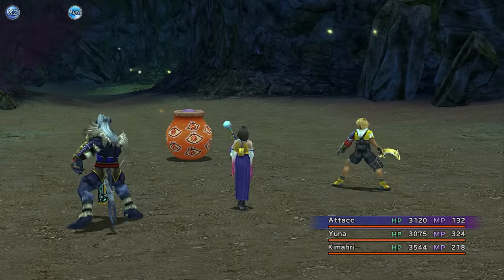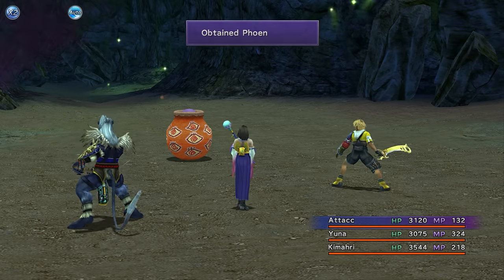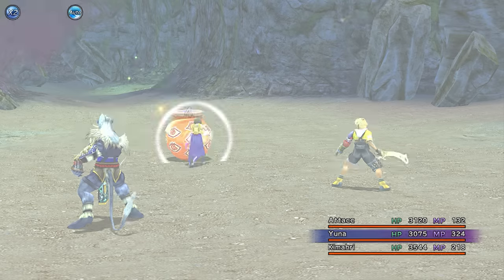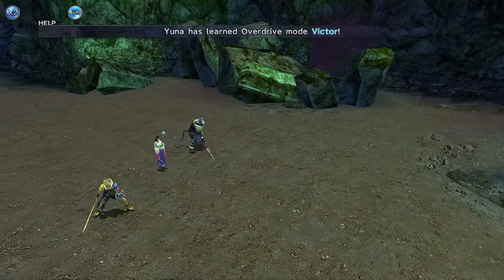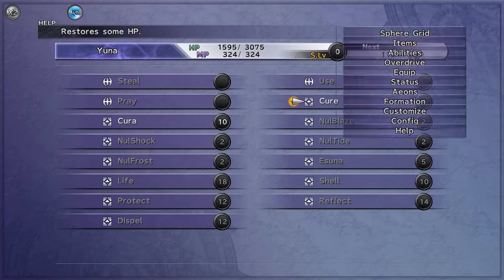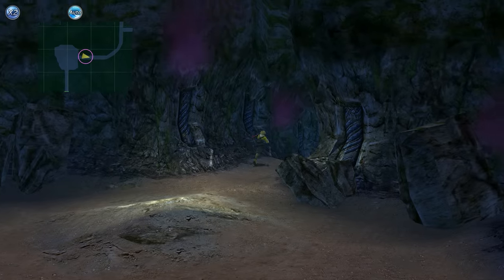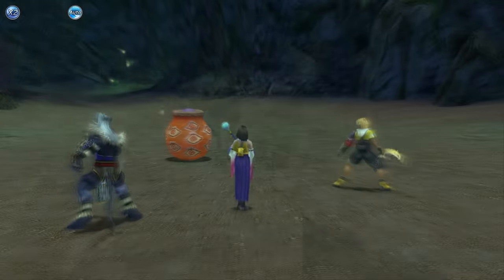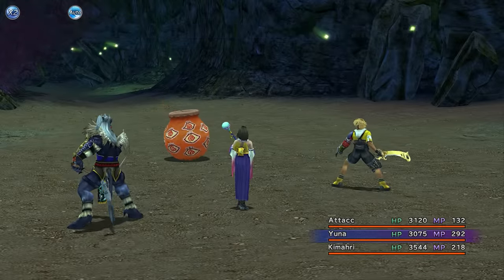So let's see what kind of things we're encountering. The first thing we came across was the magic urn, and it's a very frequent encounter here. This is another place where because you can't escape encounters at the moment, you're going to have to deal with that attack that hits everybody for about 1,500 to 2,000 damage once you get it wrong.